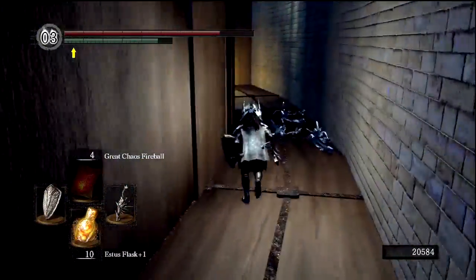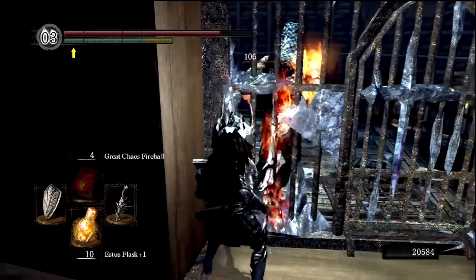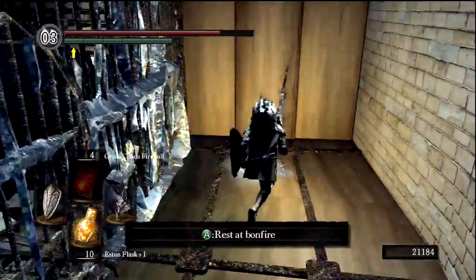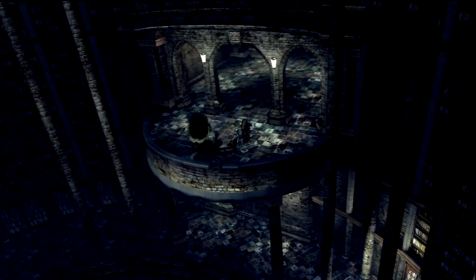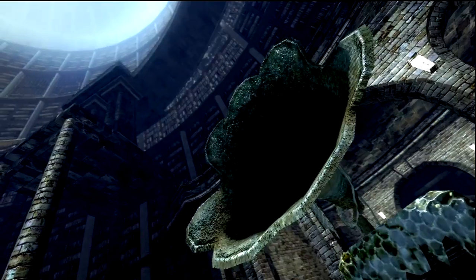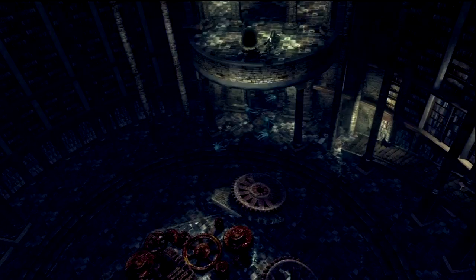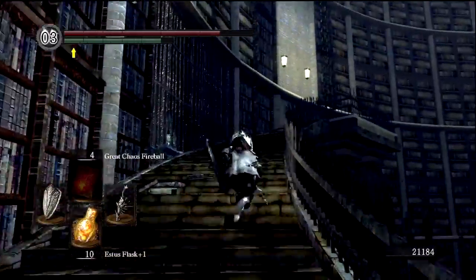We can't get out here. When we open this door, we'll get kind of a cutscene. Hey, Man Serpent Guard — fuck you! One-shotted him, which will give us the key to our own cell. Seems like pretty shoddy defense if you ask me. So what we'll do is open this door and we should get a small cutscene. That scares the shit out of me every single time.